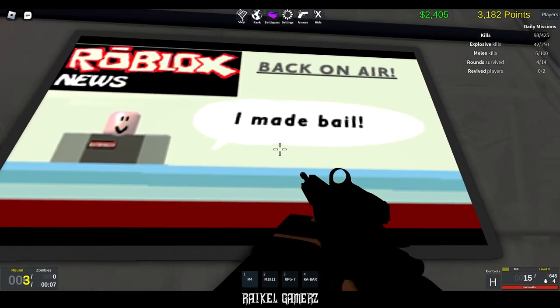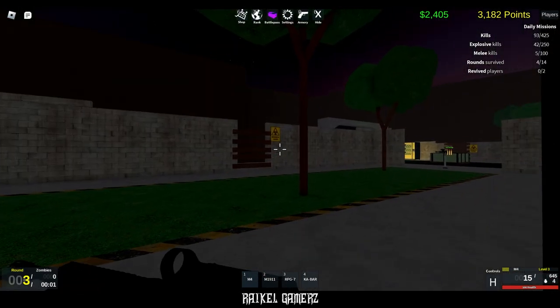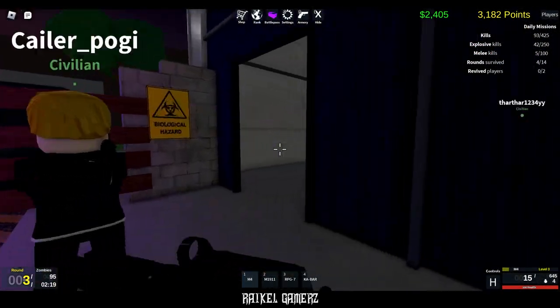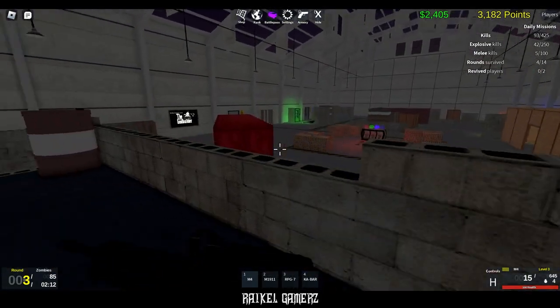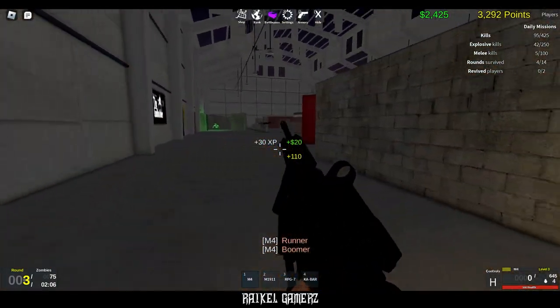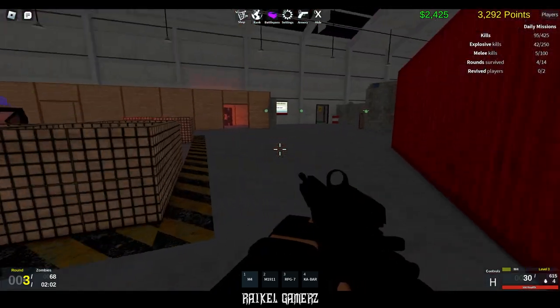Roblox News, back on air — I made bail. Wow, that rhymed. Now's on time. Alright, time to defend. This is intense but we need to defend. Boom — we dropped a runner and a boomer.